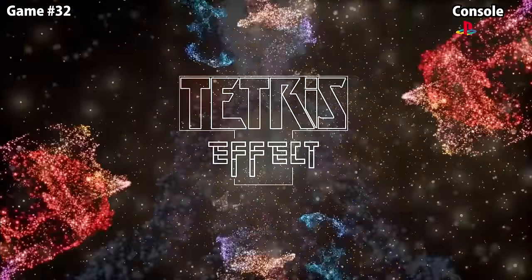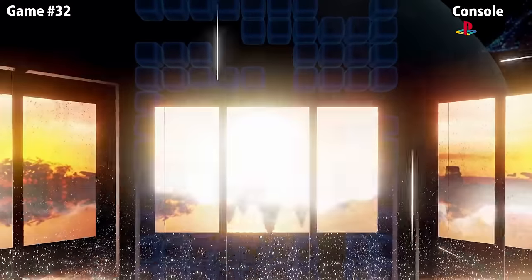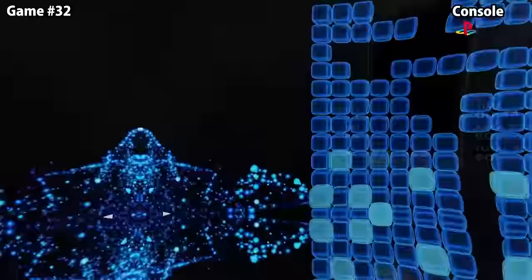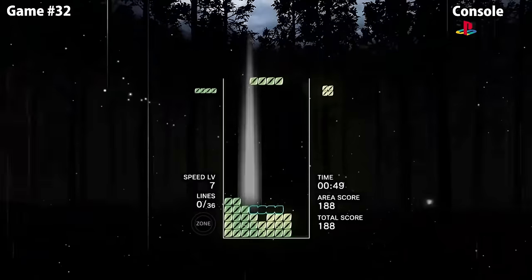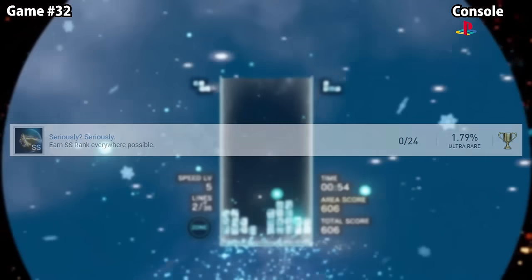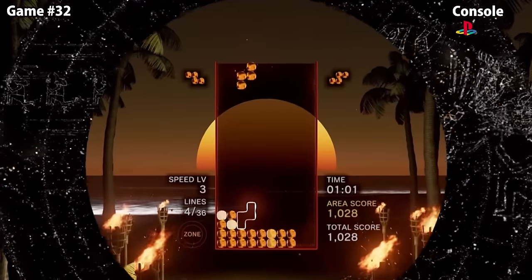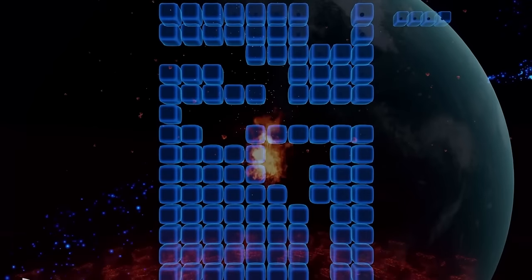Tetris Effect gets some PSVR attention next. VR games are difficult not only because of gameplay but because of how long you can actually last in VR. In Tetris Effect, the classic game is thrown into virtual reality as a massive rave. The hardest trophy is called Seriously Seriously — for earning SS rank everywhere possible. There are still 12 to 13 levels you have to earn the SS rank on, including Journey mode and Endless modes. You'll need the forward thinking of a chess grandmaster and the reactions of an F1 driver.